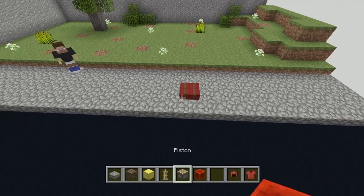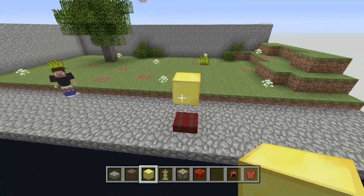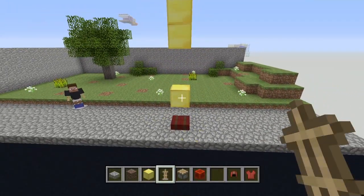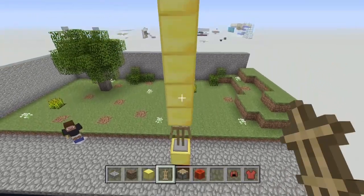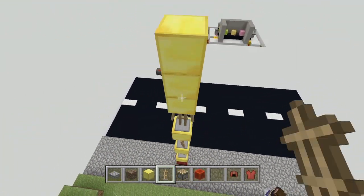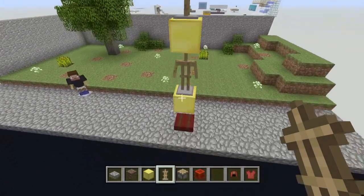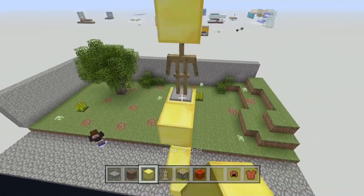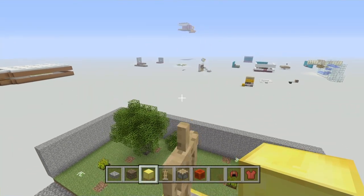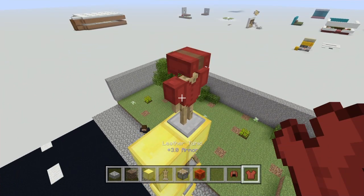Now what you're going to need to do is take your temporary block back out and do the same thing as before — go ahead and make a pillar up. But this time you're going to have all of these facing opposite directions: the first one is going to be facing the road, second one facing this way, third one this way, and the fourth one this way. Place another block beside it because you're going to need something to stand on so you can crouch and give it the right pose. Do that on all of them, and also place the leather cap and the leather tunic on all of them as well.